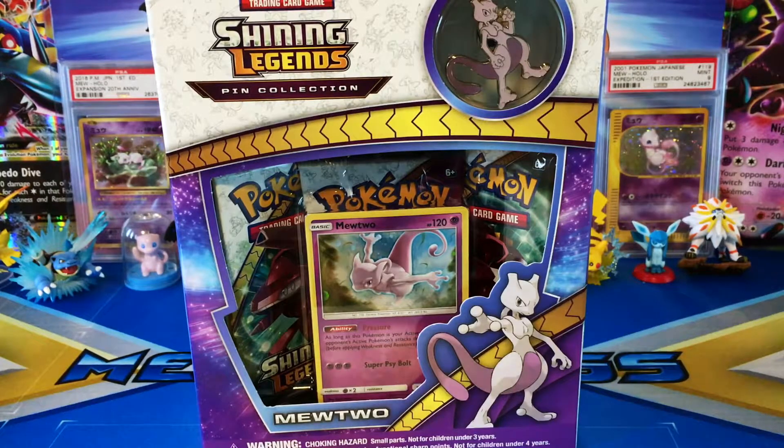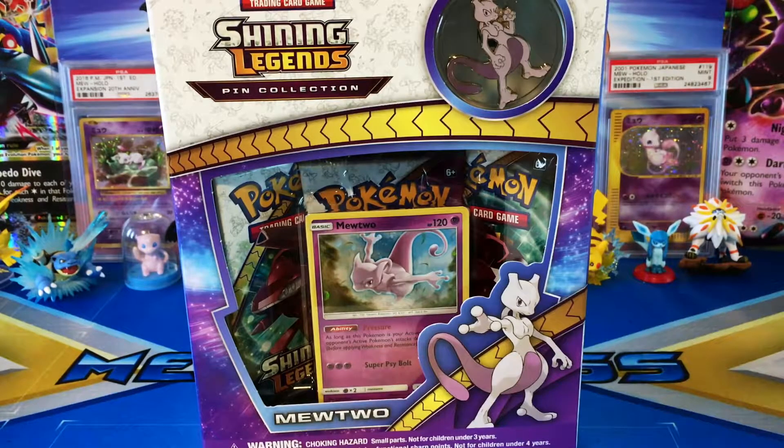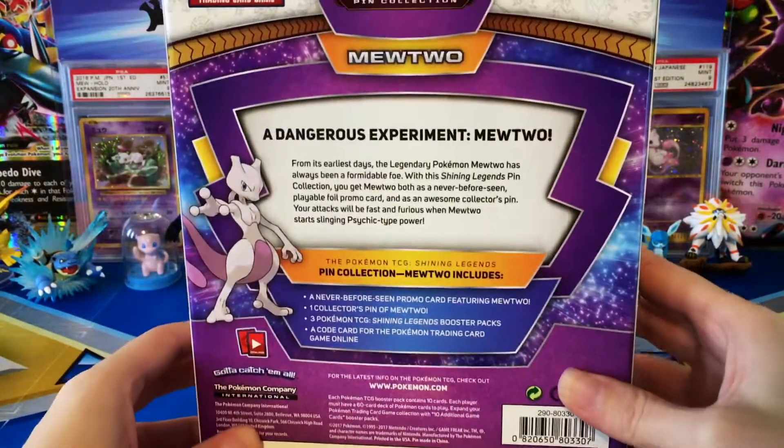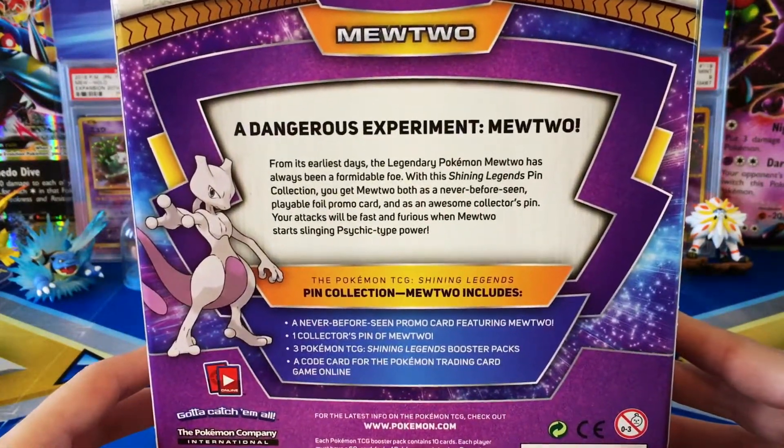Hey guys, welcome back to Legendaries Unleashed! Today I have a Shining Legends Mewtwo Pin Collection that we're going to be opening. Wow, look at this thing — I cannot get over how great these products look from the Shining Legends set. Absolutely fantastic. Let me go ahead and let you take a peek at the back here.